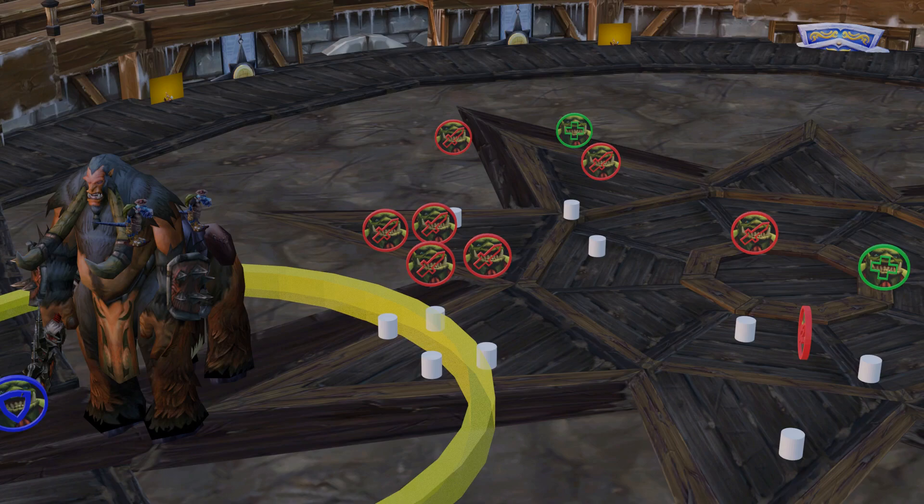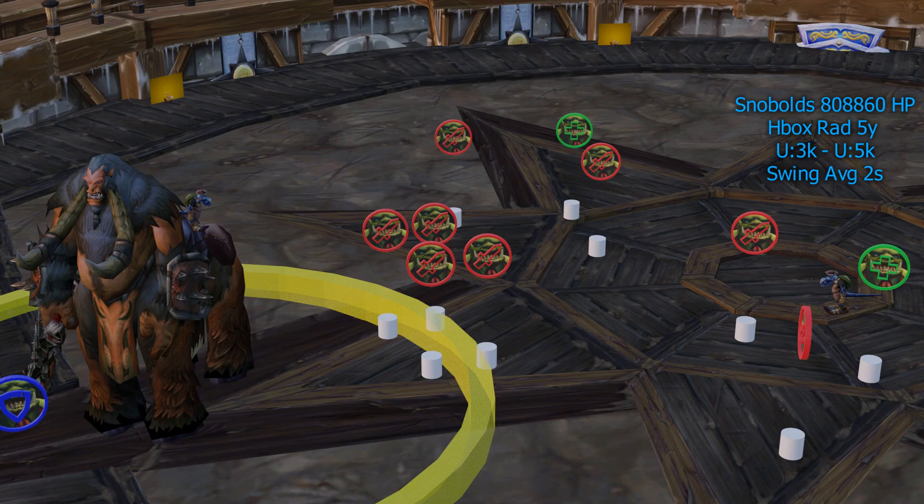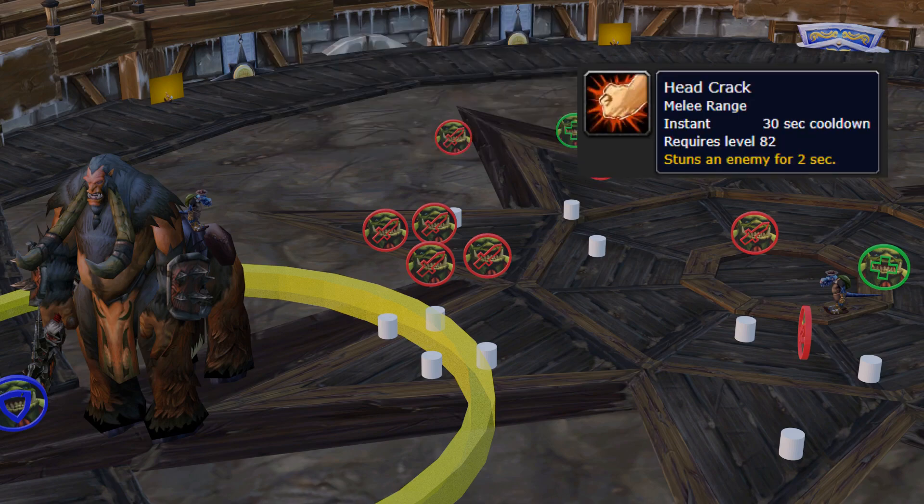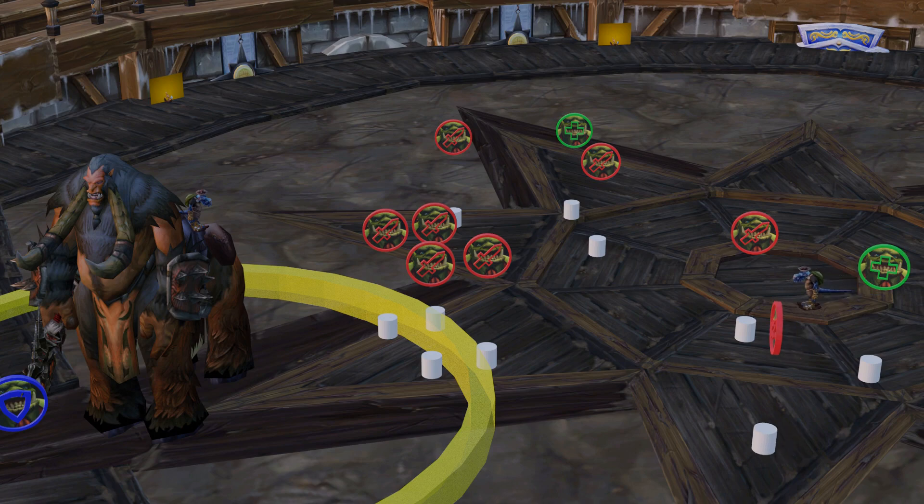At the tail end of the snowball sequence, a random raid member will become a vehicle for a snowball with Snowball Carrier. It'll always be positioned behind that player. If they cast, it'll spelllock them for 5 seconds every 8 seconds. It can stun them for 2 seconds every 30 seconds. They cannot be AoE'd. Cleaving off of them works; cleaving to them doesn't. Position it in the melee stack to capitalize on cleave.